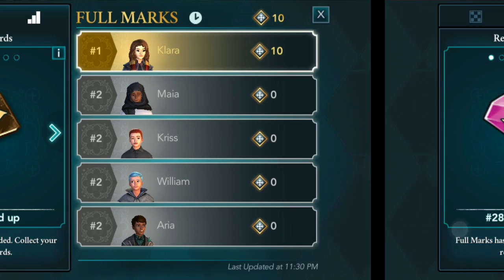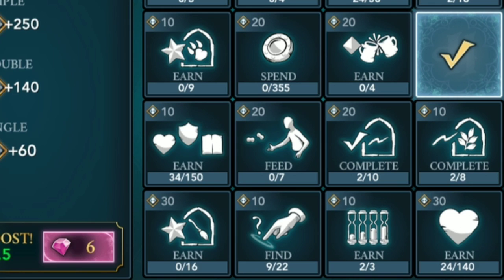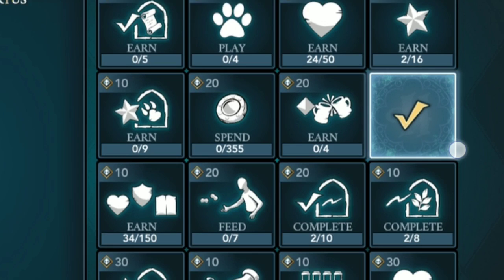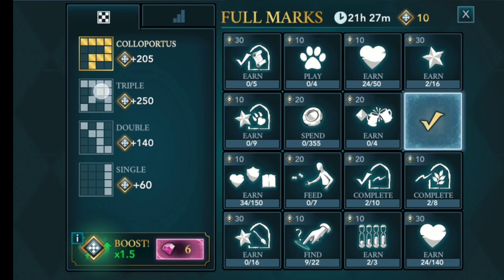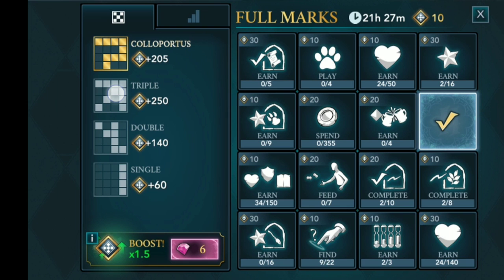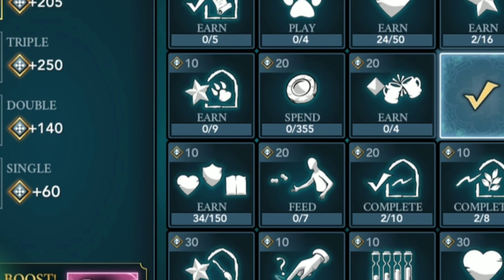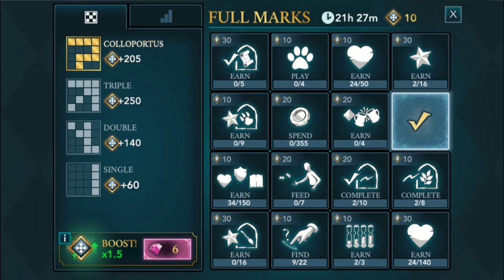I can't really update anything else for this event because I haven't tried it yet. What do you guys think about this event — do you like it or not? We can complete specific attributes and tasks while doing the chapters and get some prizes. I think they will add some new clothes here instead of books, coins, and gems, because outfits are more challenging to get rather than gems.